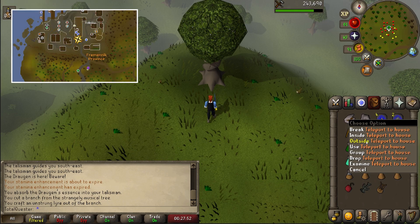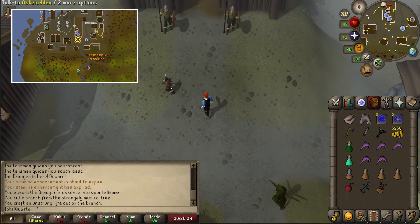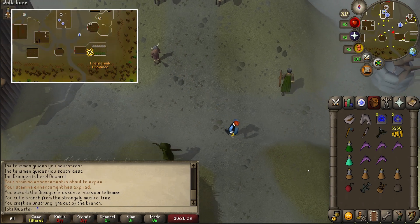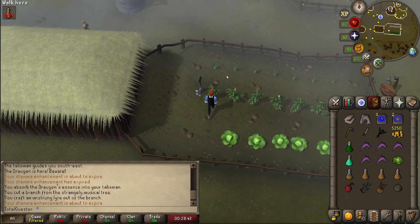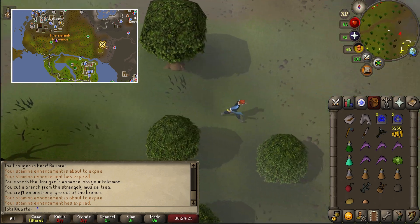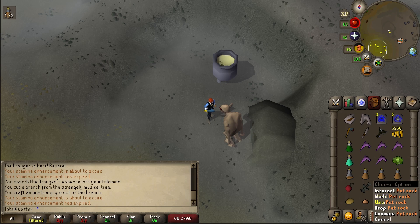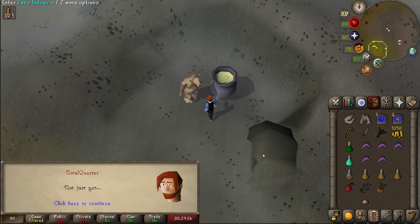Run or teleport back to Rellekka and then run north back to the hall where you started. Just outside of the hall you'll find Askeladden. Chat to him and after you're done, he'll hand you a pet rock. Next, run a little south east and go through a building until you land in a small vegetable garden. Pick one cabbage, one potato, and one onion, and after you have them make your way back to Lalli, either by running south out of Rellekka and then running east, or by using the Fairy Ring AJR code. Chat to Lalli and skip through the dialogue. Then use your pet rock on Lalli's stew, and being careful not to eat them, use the cabbage, potato, and onion on the stew as well, and afterwards skip through the chat.